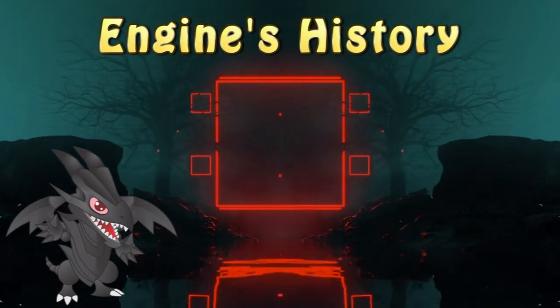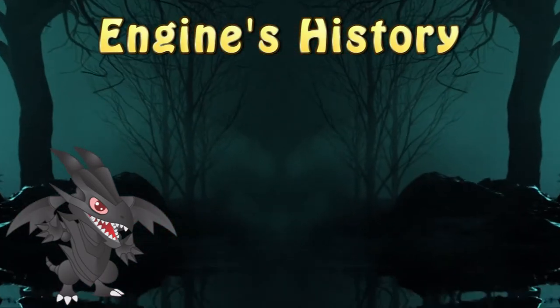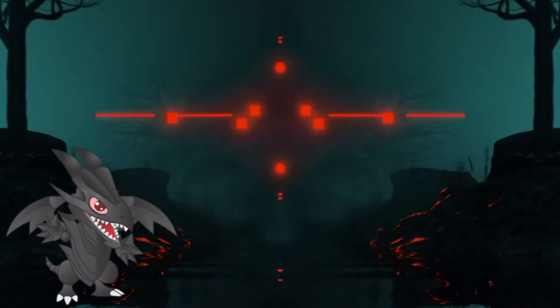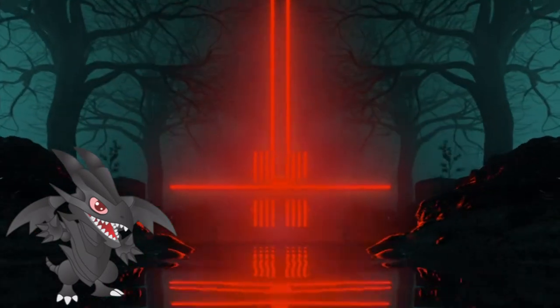On the OCG side of things, the set was released in October 2021 and I wasn't able to pinpoint a single decklist that used that engine, which was quite unexpected to say the least. Anyway, I've been talking about this engine a lot, but what is it actually and what does it do? Well, in its core, it's a result of an interaction between Magician's Souls and a new card introduced in Battle of Chaos.